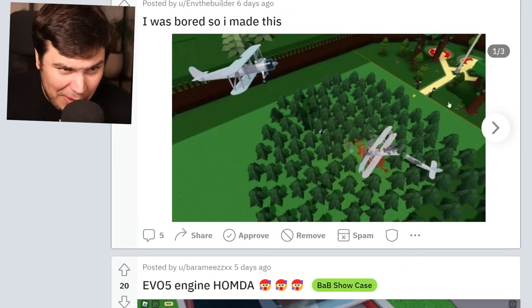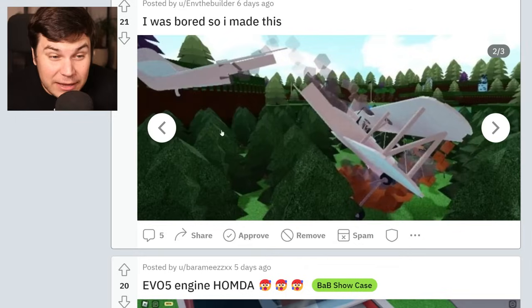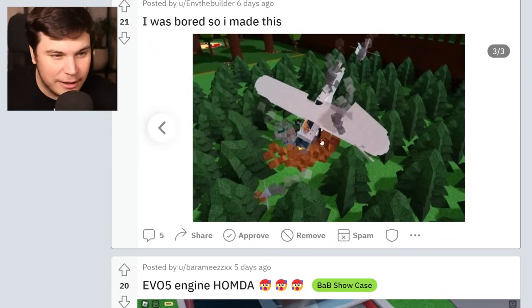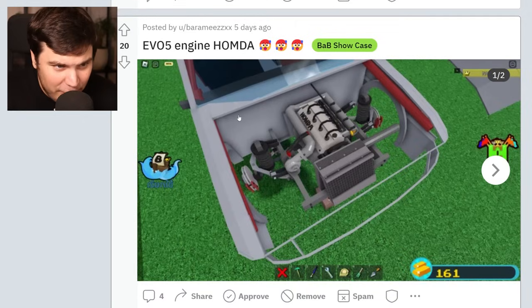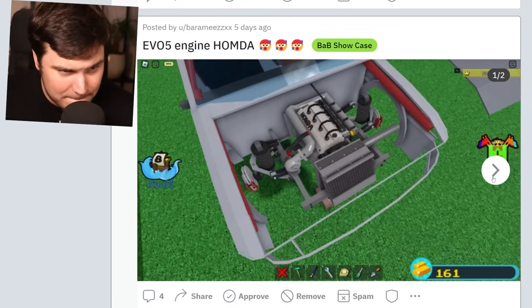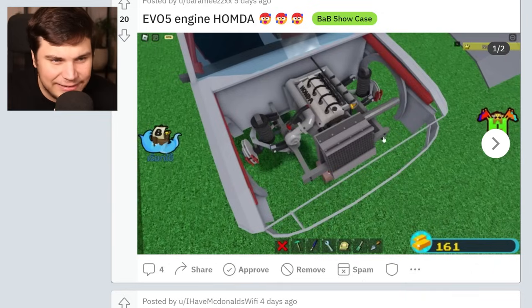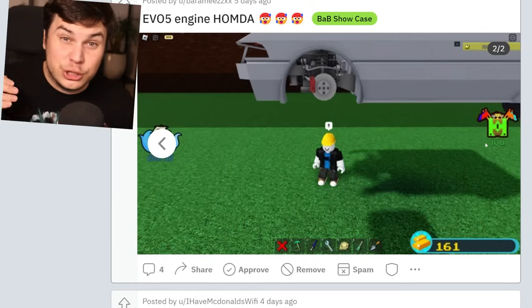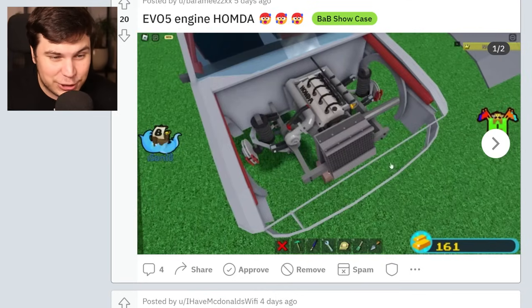I was bored so I made this. This actually looks really cool — a little crash plane. My only suggestion is that you actually make yourself a bit of a custom forest, like with a couple of different trees and maybe a little slight hill or something like that. That would definitely make it look even cooler. EVO 5 engine — what the heck is a hummed? It looks cool though. All of these little tiny details are just insane, especially to think that people actually go ahead and cover this kind of stuff up with all kinds of other stuff. This took so much time. It's the engine.